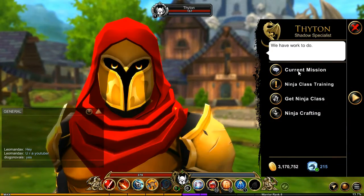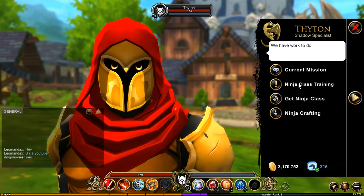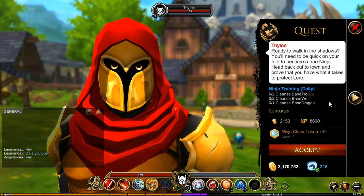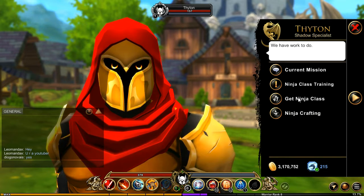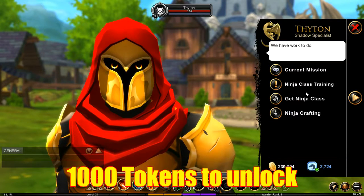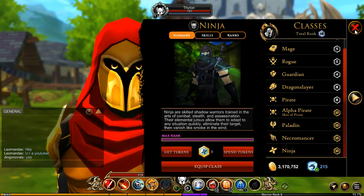Let's talk to Titan. You've got your current mission — let's check that. It takes you to Westmoor; we'll do that in a minute. We've got the Ninja Class training — let's check that out. Just accept that and you will get 50 Ninja Class tokens. Then you've got 'Get Ninja Class,' which takes you to the class page. If you don't have the Ninja, you can purchase it with DC. Or if you have a certain amount of tokens, you can unlock it. It'll probably take 20 days to get enough tokens without Dragon Crystals, or you can just get it right now for Dragon Crystals — your choice.